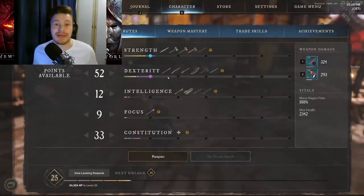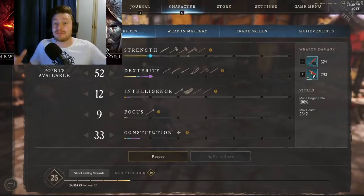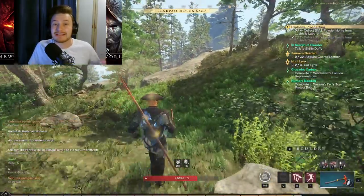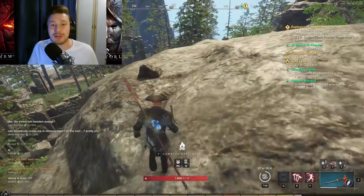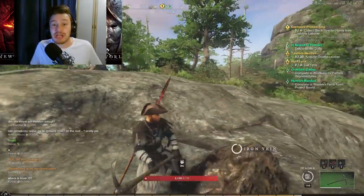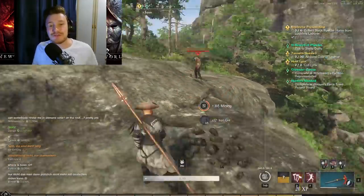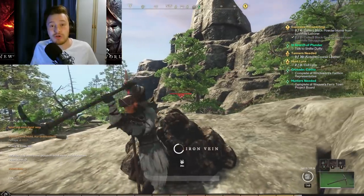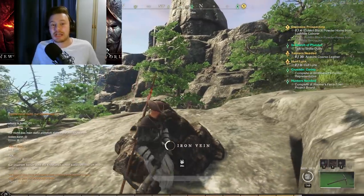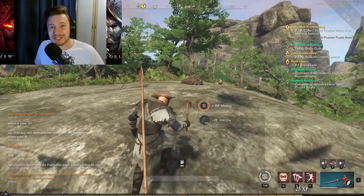Hopefully this video has helped you understand why the hatchet is super good in New World right now, and why it's probably my favourite weapon — a ton of fun for utility, PvE, and PvP. Pairing it with something like the Spear or the Great Axe is going to see you do a ton of damage very quickly. If you've got any questions, drop them in the comments below and I'll answer as many as I can. If you enjoyed today's video, please leave a like, and subscribe with notifications on for more New World content. Thank you very much for watching — take care and peace.